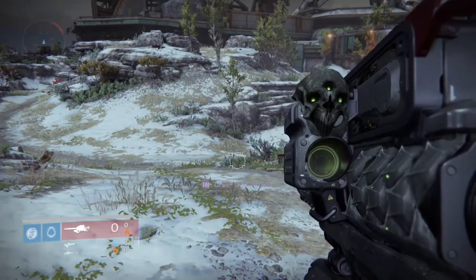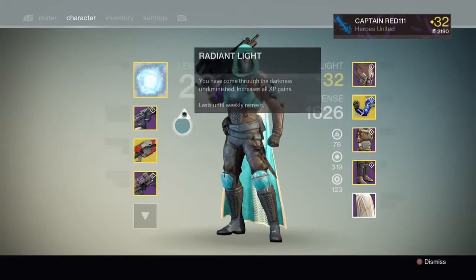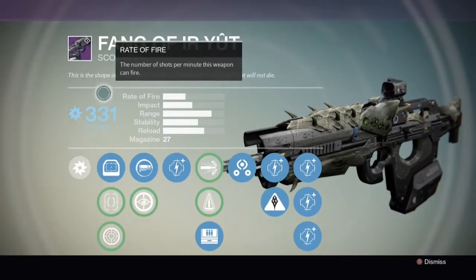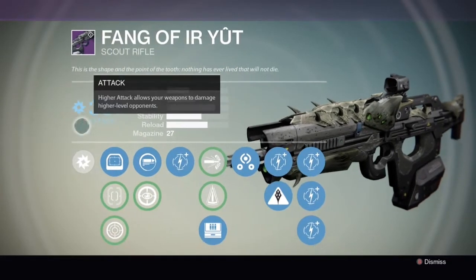What's going on, Guardians? I am Captain Red Triple One, back with another Destiny video. Today I wanted to talk about the Fang of Airyut. It is a scout rifle that I got from Crota on hard mode.